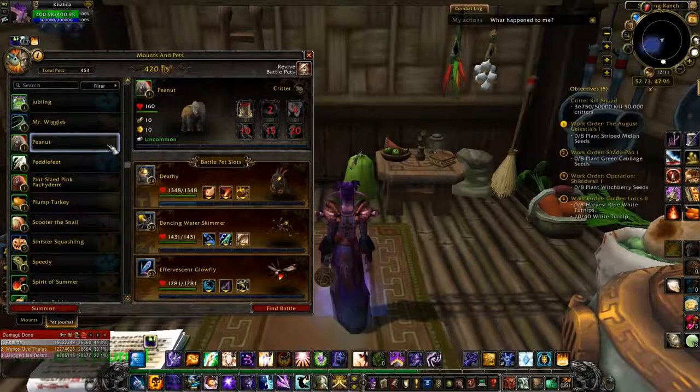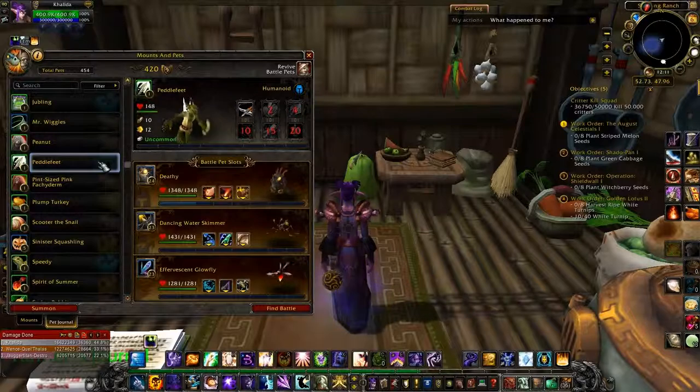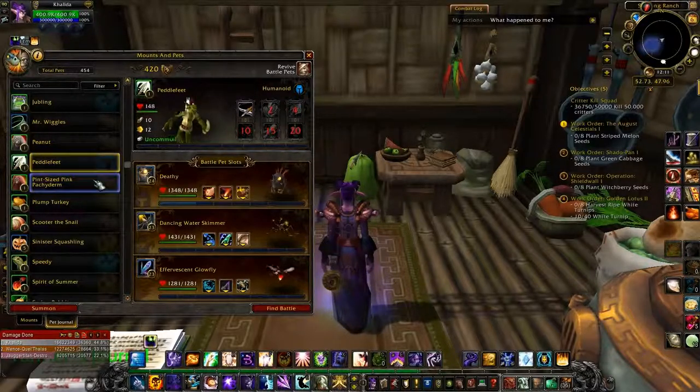Peanut is another Children's Week one you get from Shattrath. Petalwing costs 40 Love Tokens, and you get him during Love is in the Air, which is either in Stormwind or Undercity. The Pint-Sized Pink Pachyderm is a Brewfest one, so Ironforge or Orgrimmar, just outside of them, and he costs 100 Brewfest Prize Tokens.